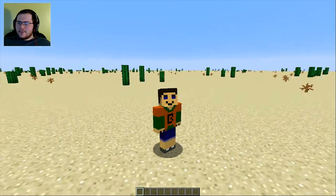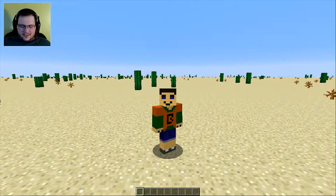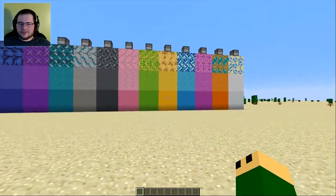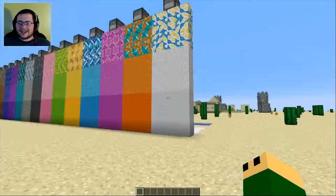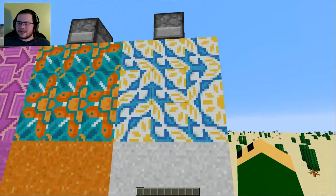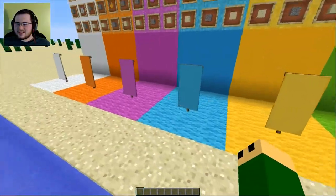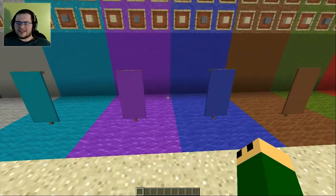How is everybody today? Today we are in Snapshot 17W06A, which means 1.12 should be coming out very soon, hopefully. I just wanted to show you what is in this snapshot. I think it's probably one of the coolest snapshots yet, because we get smooth blocks. This is what's called a concrete block. There's concrete powder and then terracotta blocks. You might notice that they tweaked the color engine just a little bit — it affects the walls and the banners, so it's a lot more vibrant, in my opinion.